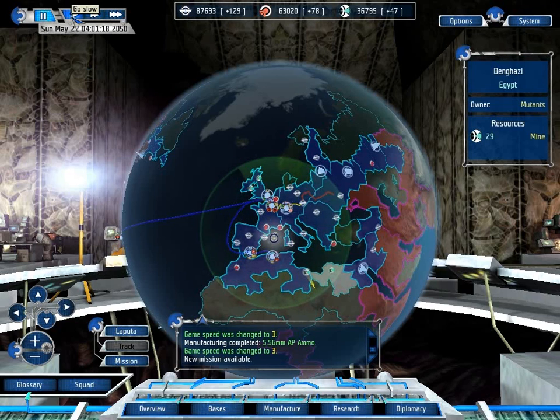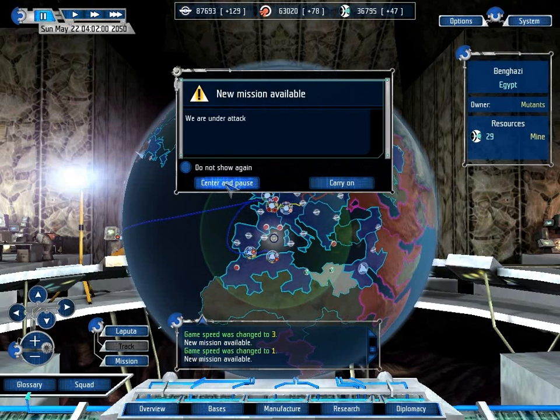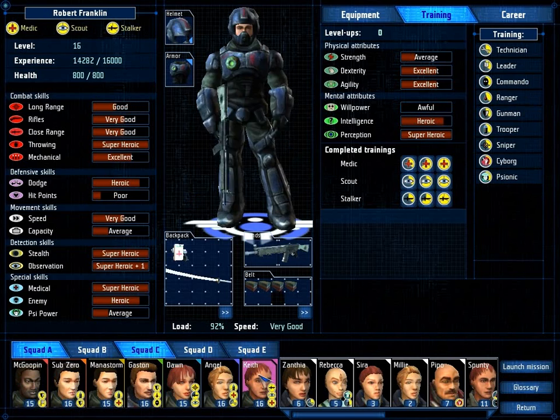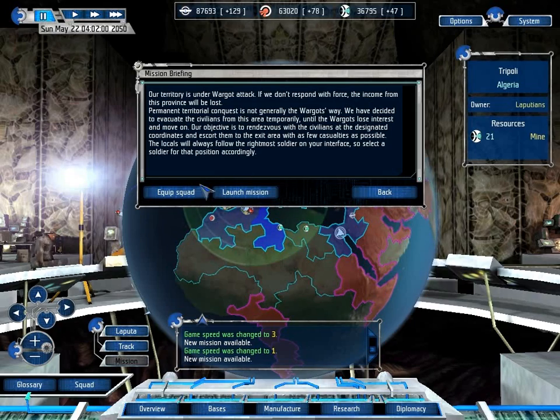Welcome back, folks, to Let's Play UFO Aftershock! When last we left off, there was a mission here for being under attack that appeared and I clicked on it, and then that weird thing happened where it reappears but then disappears. So we have to evacuate civilians. We can do that — let's go and do that!